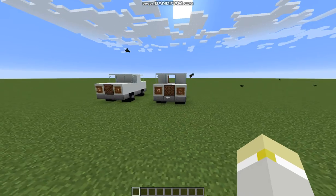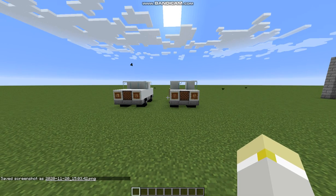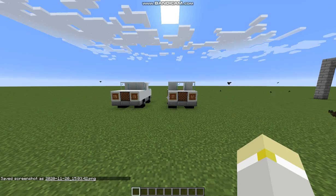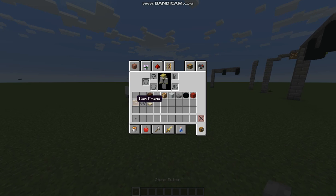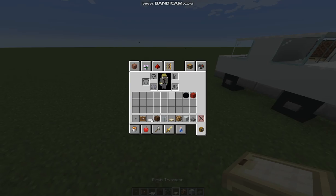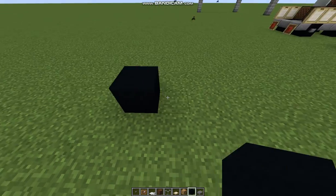Hey guys, what's up, it's your boy Gladiator Henry here back with another video. Today we are going to be taking a look at two vehicles: a family car and a truck. They are pretty simple and they take all these pieces right here. Let's start off with the family car.